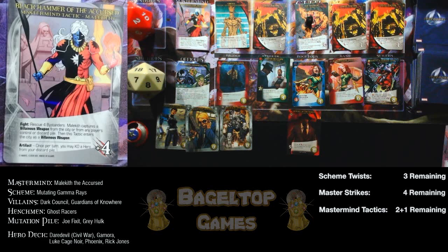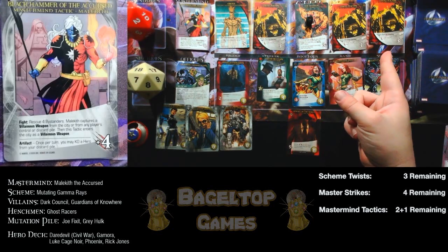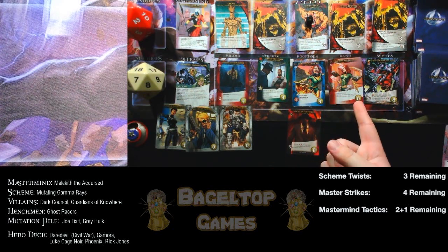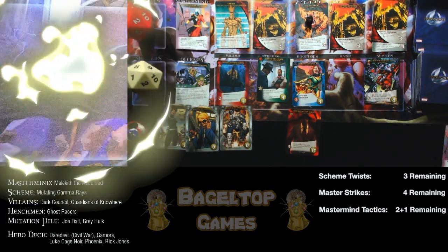A new Mutant Bystander enters riding with the Ghost Racers. The very first thing I do is use two Phoenixes with Piercing Energy — eight piercing energy total, then KO them. Malekith has six victory points, so we attack him with that Obliterating Fire. I rescue the villainous weapon artifact and both Phoenixes are KO'd. I recruit two more Phoenixes with Soaring Flight — on my next turn I'll have them in hand and can hit Malekith right away.